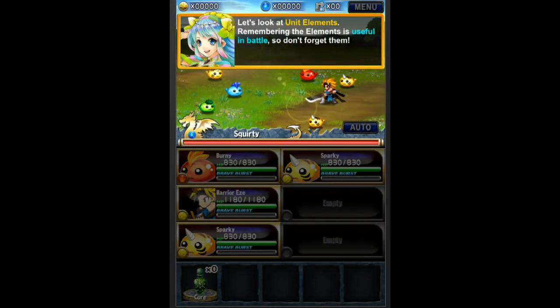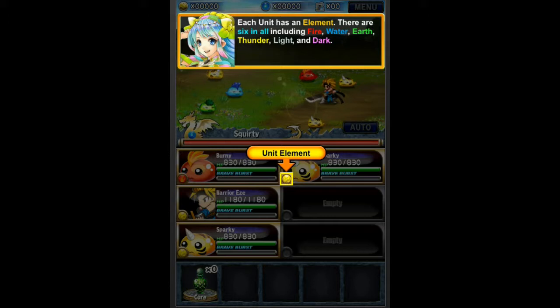You pick a class. Let's look at the unit elements — useful in battle here. So we have elements in the bottom corner there, and there's going to be some strengths and weaknesses. There are 6 elements actually: Fire, Water, Earth, Thunder, Light, and Dark.